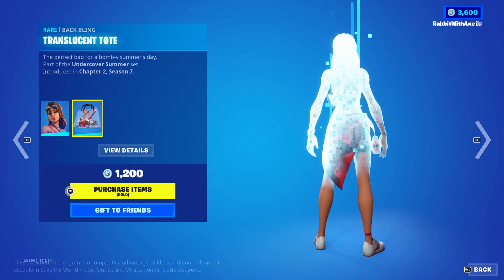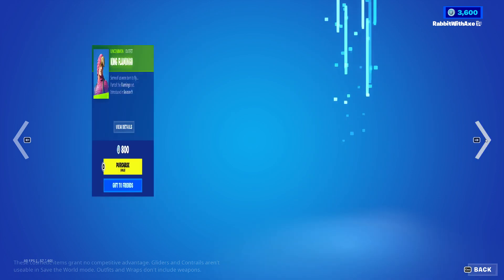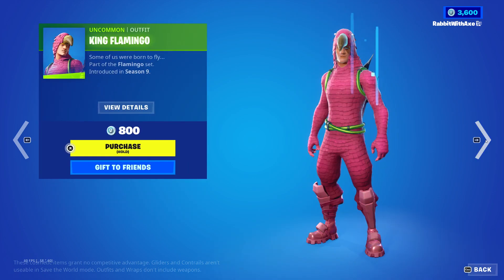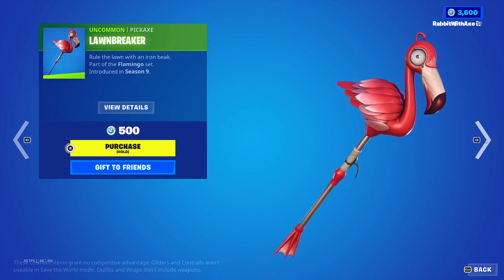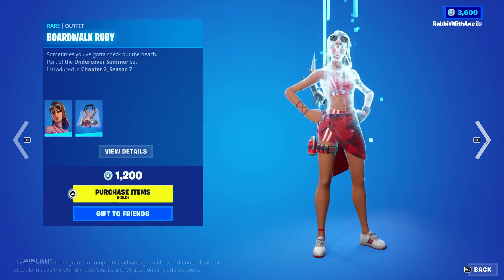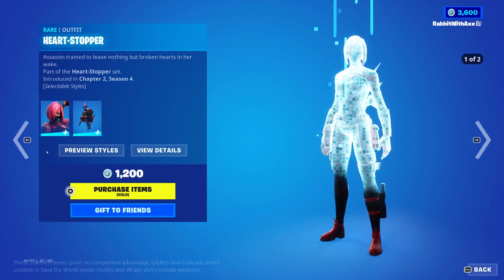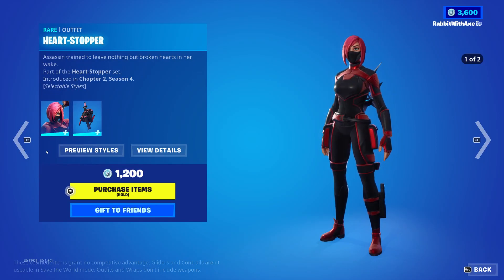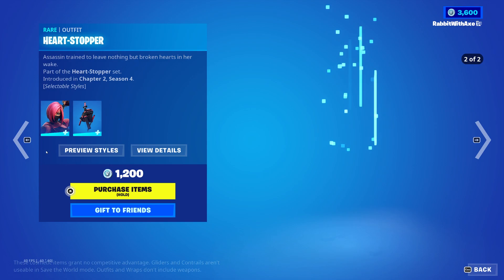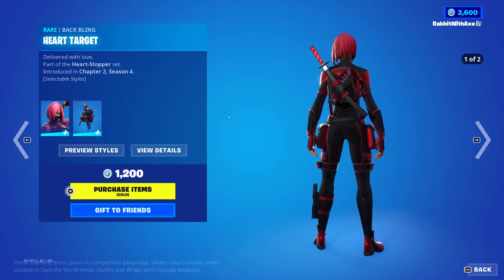Boardwalk Ruby is back — the back bling is Translucent Tote. We also have Hot Rod Ripper. King Flamingo is back — the back bling or rather the harvesting tool is the Lawbreaker, sorry I'm messing my words today. Shelley back bling, very cute, very nice. Heart Stop is back and has an alternate white style — I'll show that one as well. The back bling is Heart Target, which also has a white style.